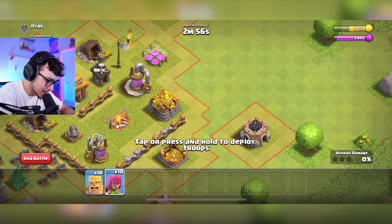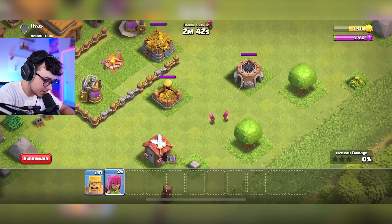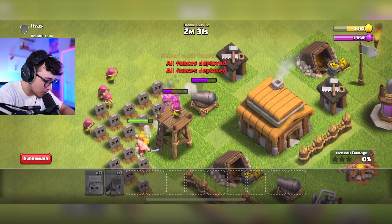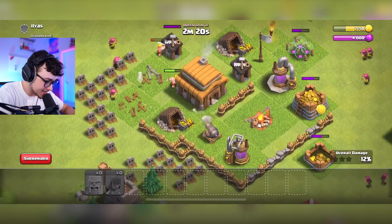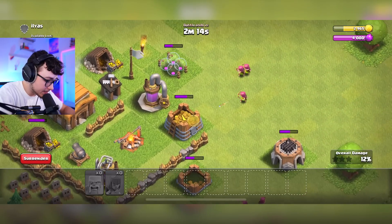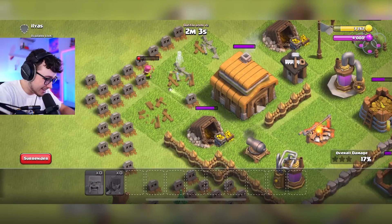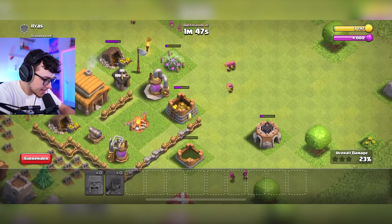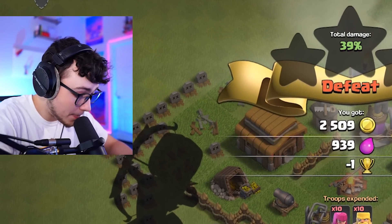This looks like a solid hit — 8,000 gold and 9,000 elixir available. I'm placing an archer on the outside right here; archers attack from a distance so they can stay away from the defenses. I'll also place archers on buildings at the outer edge, then go full-fledged into these defenses. Our barbs are getting destroyed but we got rid of that archer tower and the cannon. The archers on the edge are carrying their weight — we're getting the elixir collector, the gold, and the gold mine. Our elixir is completely full and so is our gold — this is a big W. I'll surrender and take the trophy loss; I don't care.